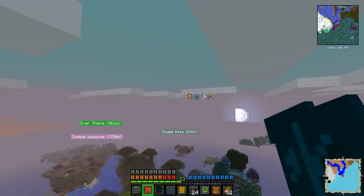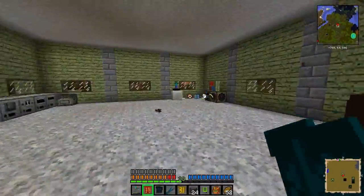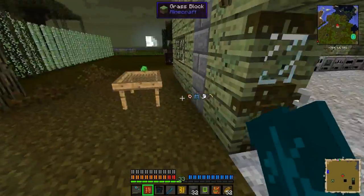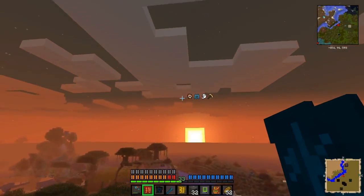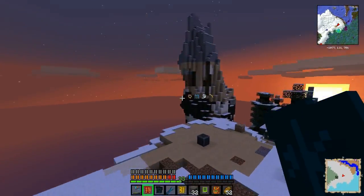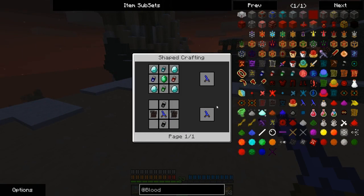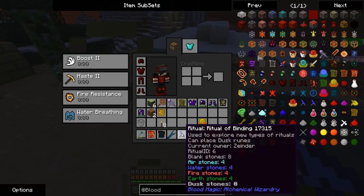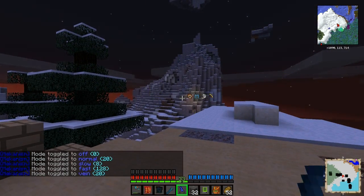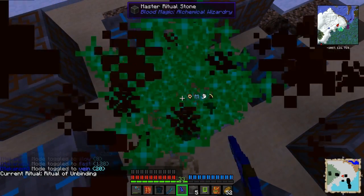This says can place dusk runes because it's this one. If you look at this one, it says cannot - and then this one says can. It's set to the ritual of binding, because I'd actually set it to unbinding before and then replaced my binding. If we look at my ritual stones, I'm now out. So I'll take off these boots... I forgot my stone. I'll put in the ritual stone.